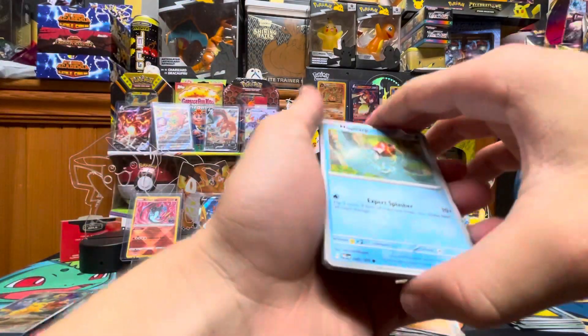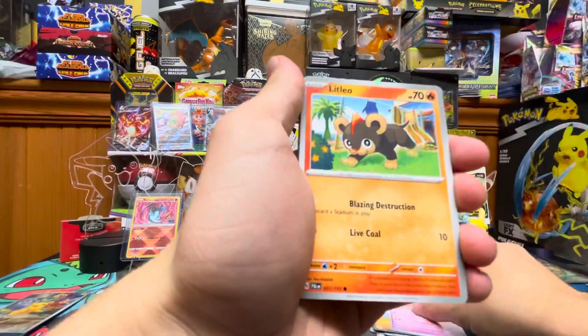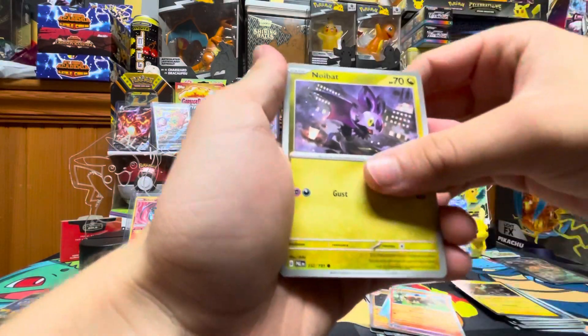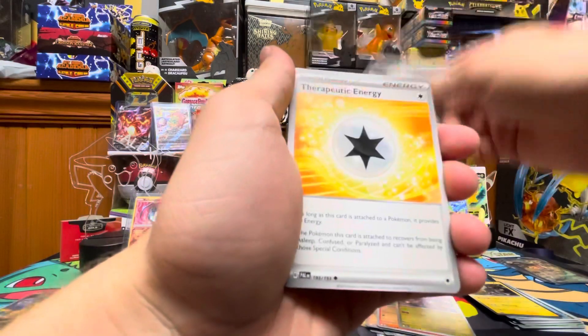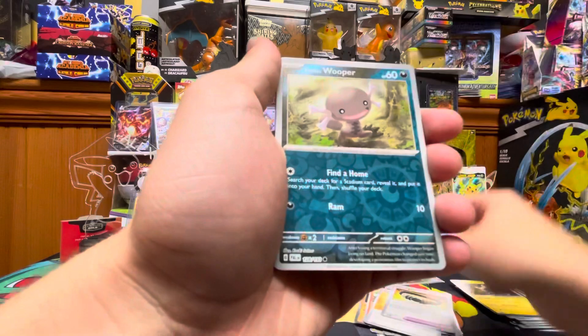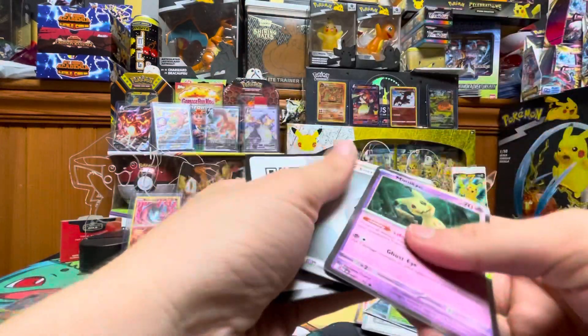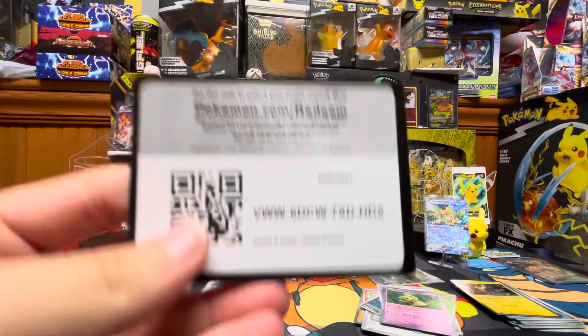We got Magikarp, Slowpoke, Litleo, Noibat, Reversal Energy, Therapeutic Energy, Choice Belt, Paldean Wooper, Hippopotas, and Mimikyu. Co-card.